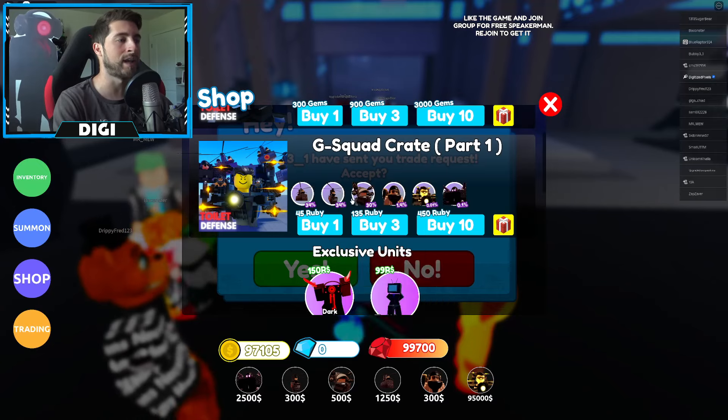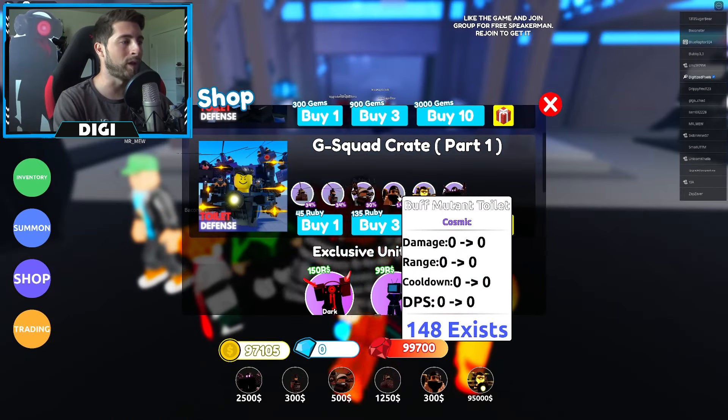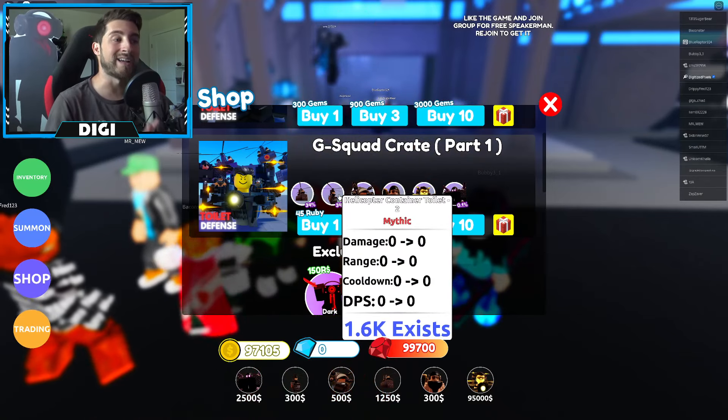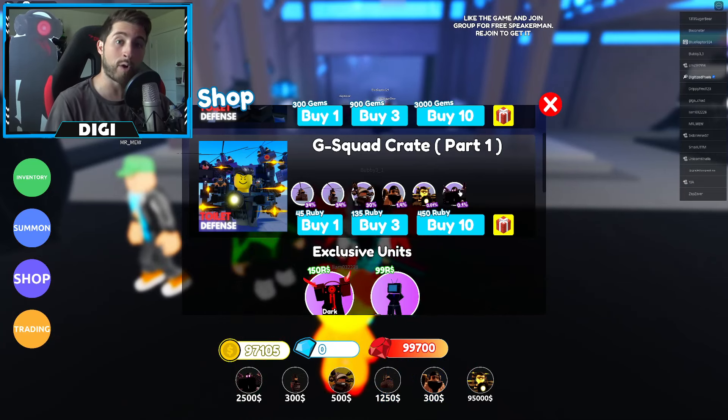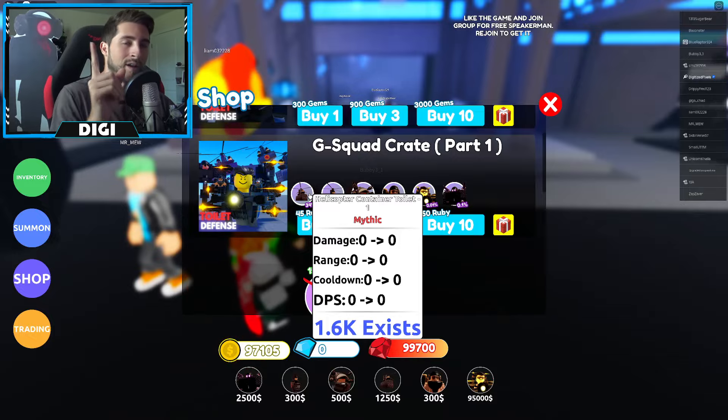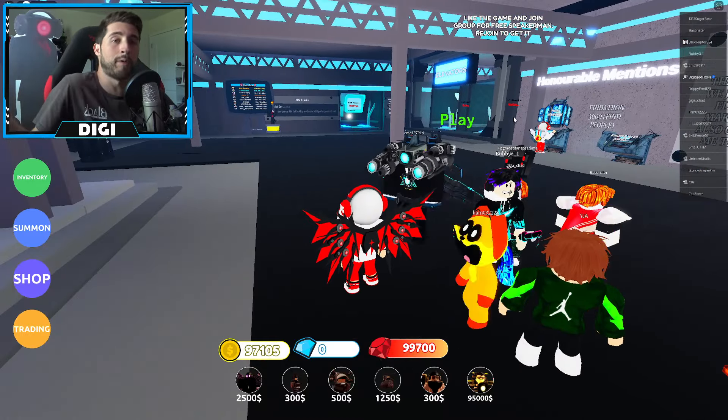Before I get into the showcase, there are some things you need to know. All the characters here except for the Helicopter Container Toilet number one — you cannot sell these. So the Container Toilet Two, Mutant Toilet Buff, SWAT G Toilet, and DJ Strider — you cannot sell them. Once you roll any of these you're stuck with them forever, though you can trade them. To get rubies, just complete the game. Whatever difficulty you do, beat it and you'll get coins, gems, or rubies.